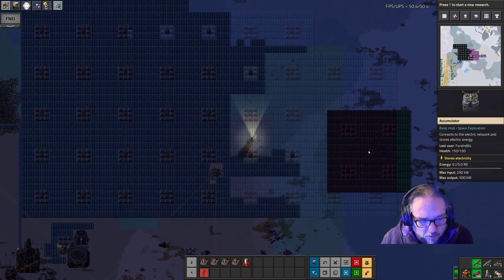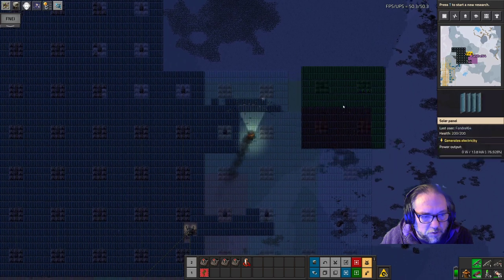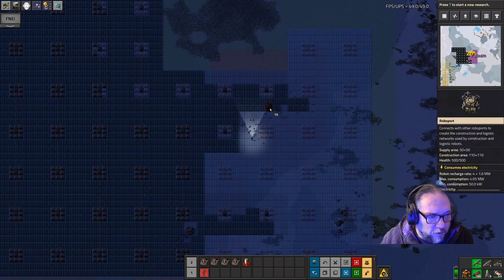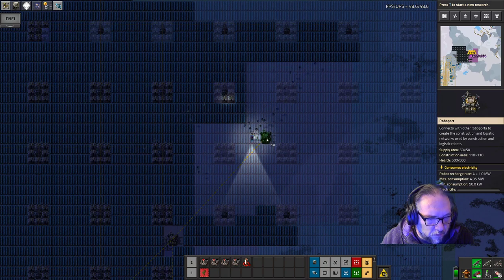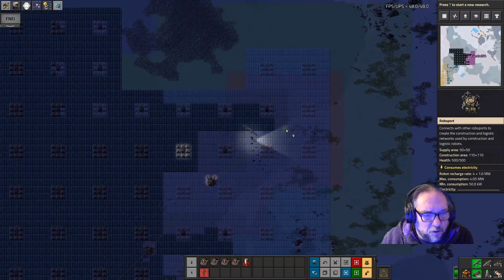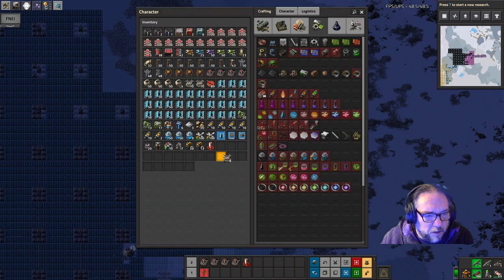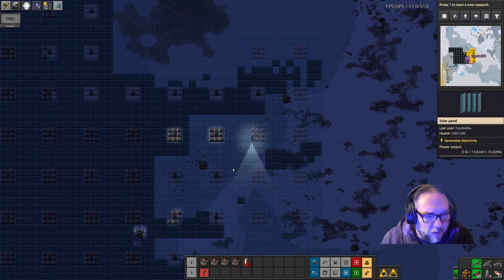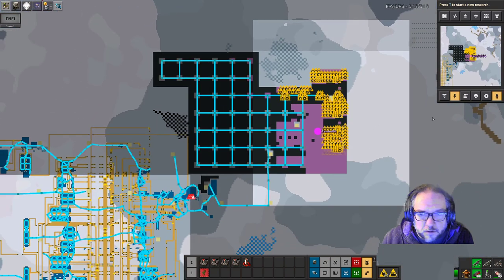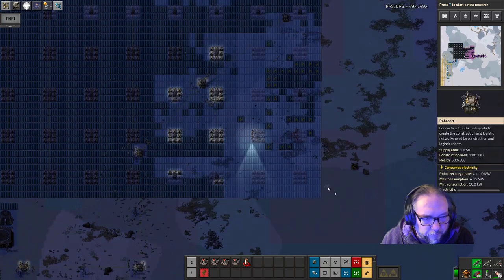We definitely need a lot of solar here with it only being 20 to 30 percent efficiency, so we're going to dump down as much as we can. I'm going to have to put in some roboports because the bots won't reach otherwise. Just dump some down real quick to have some reach for those panels.